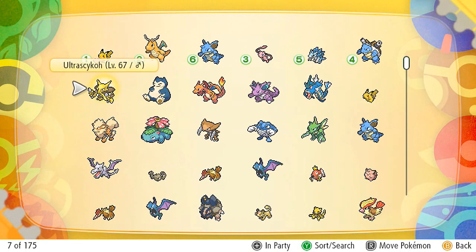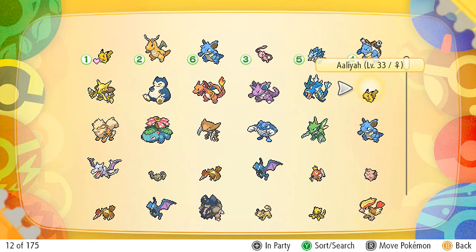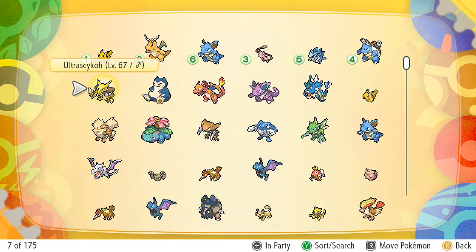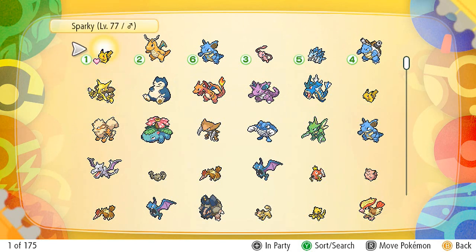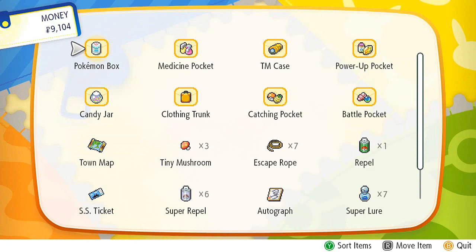I have an extra team from my first run in Pokemon Let's Go Pikachu — Ultra Psycho, Tank, Godzilla, Thrasher, Hydra, and Aaliyah. I'm going to try and battle three master trainers from my original team and three from my first-run team. I'm looking at Hydra, Godzilla, and Ultra Psycho for those battles, plus Sparky, Sandslash, and maybe Mew De Uno from my original team.